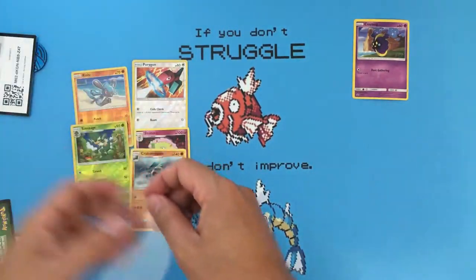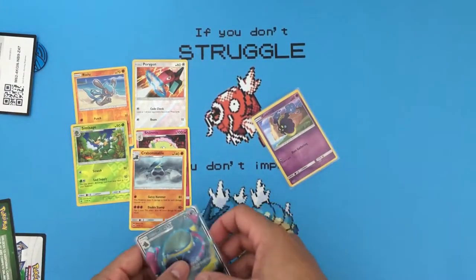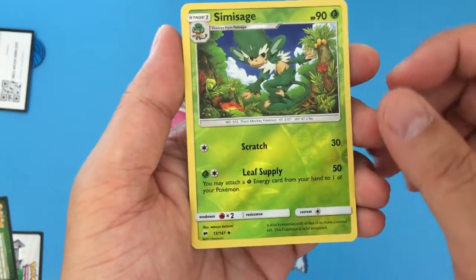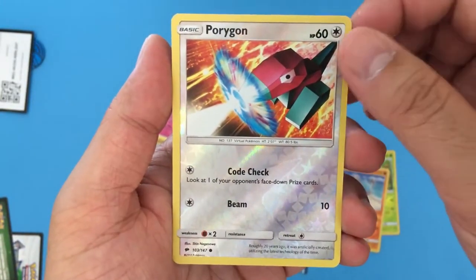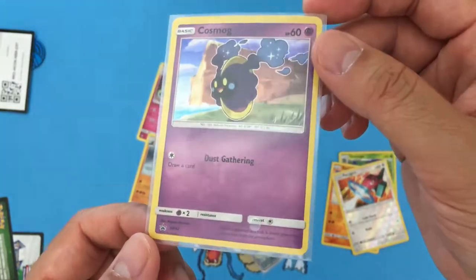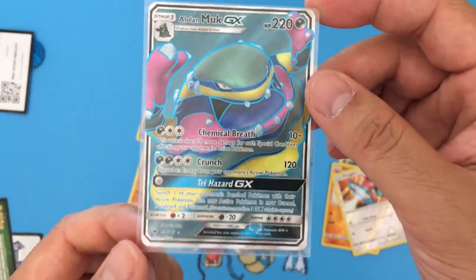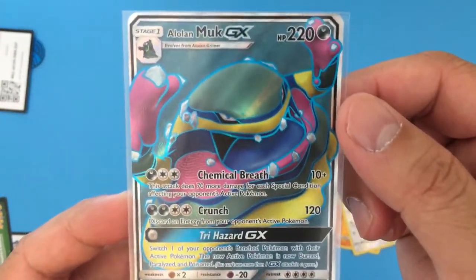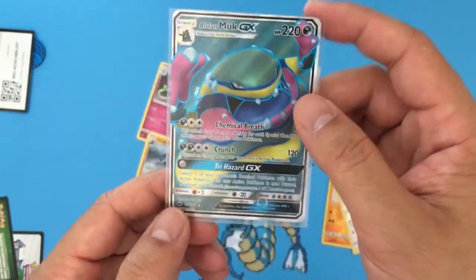Let me also sleeve up the Cosmog as well. So from this blister pack I got Simissage Reverse Holo, Rilu, Porygon, and of course the Cosmog Reverse Holographic Promo. And last but not least, the Alolan Muk GX Full Art — how about that? I think I'm actually going to keep this instead of putting it on my eBay store.